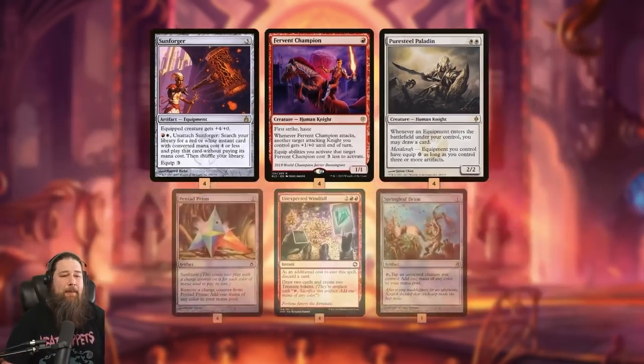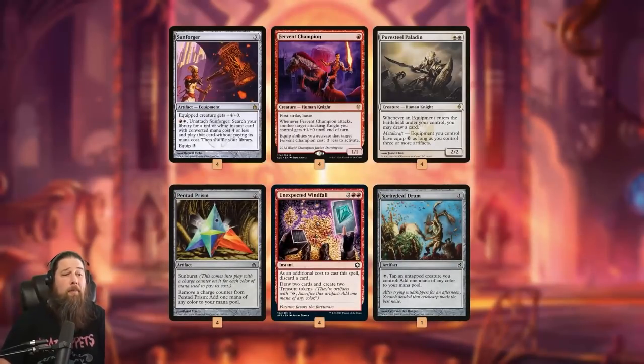The last piece of the puzzle: we need four mana to start our combo process, so we can't go off tapped out. We have lands, but also Pentad Prism, Unexpected Windfall, and Springleaf Drum for extra mana. We're at our best when we can get to five mana, have a Sunforger on the battlefield, immediately equip it with Fervent Champion, and have four mana left to combo off and win the game.